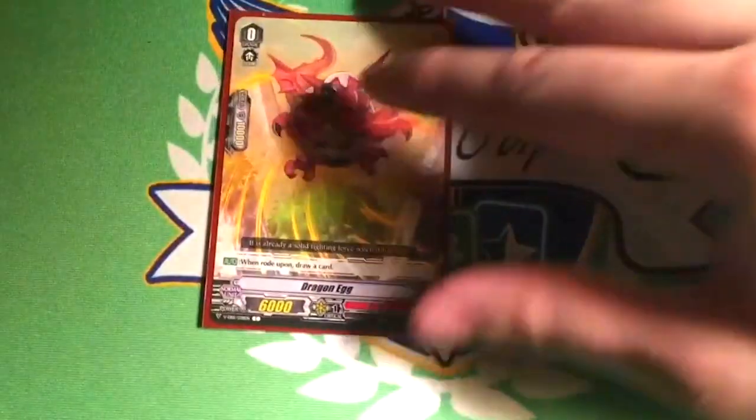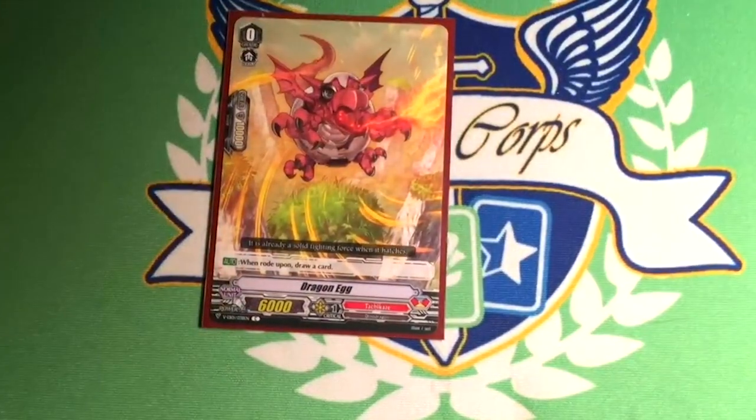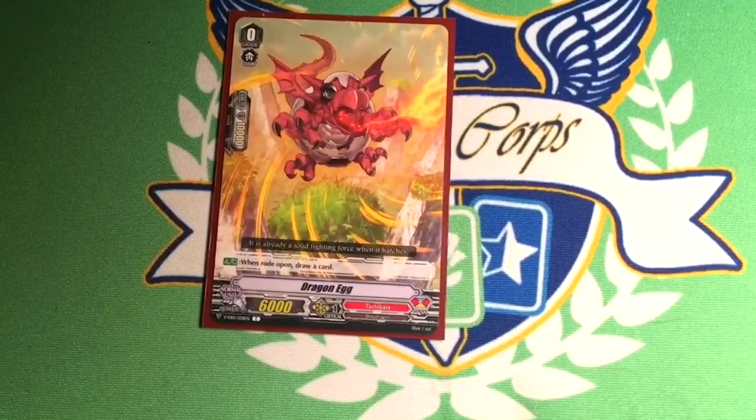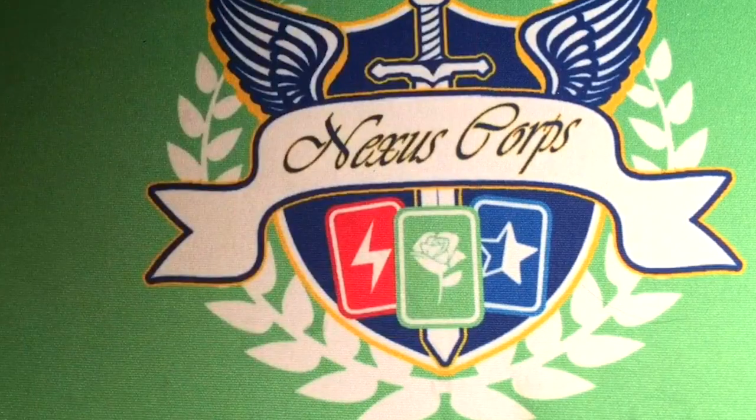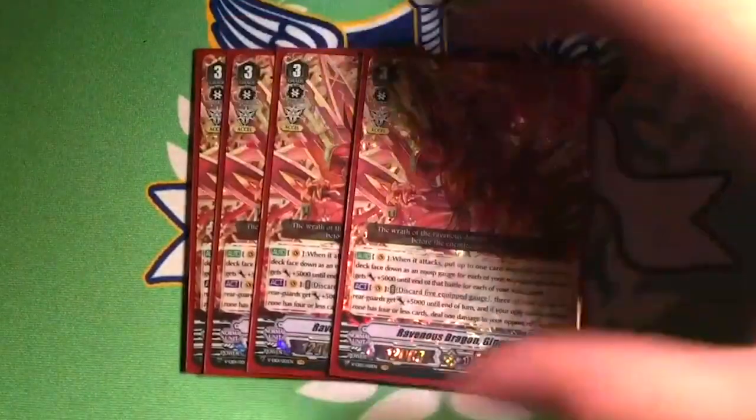Let's just get started. As your starter, you run Dragon Egg. When you ride on him, you draw a card. You kind of have to — it's a great card, and every clan has it in standard, and that's our only choice anyway. Four copies of Raven Stratag and Gator X.